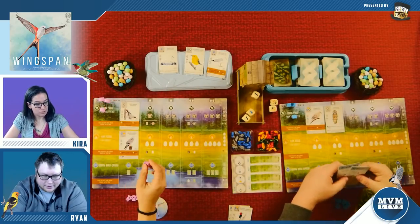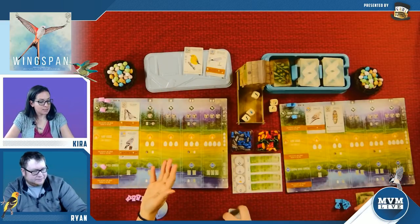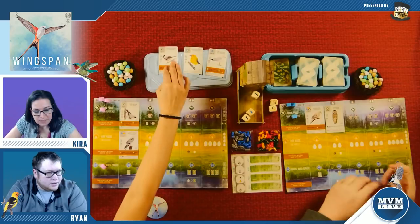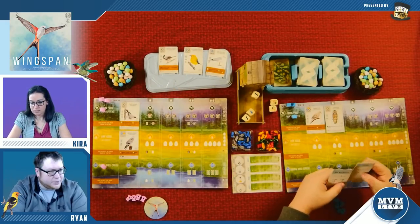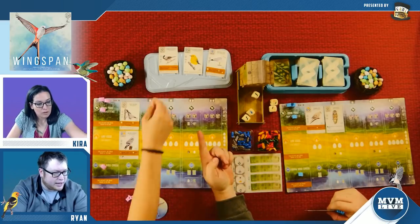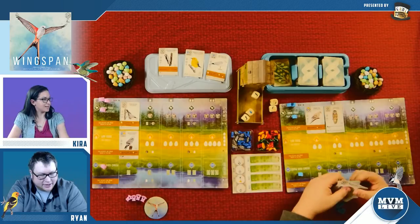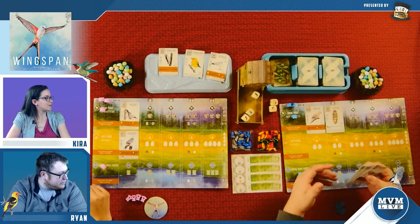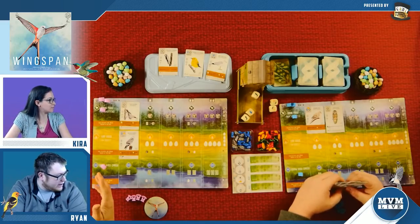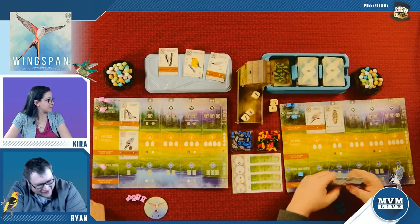I only get to draw one right now, so we'll refill that row. I kind of like that bird — I'm going to draw bird cards and take that new one you just put out. I kind of like this mountain chickadee. It's just funny because I was just at GAMA, at the Retailer Summit, and a friend of the show called me out for liking mean games and beating up on you on the stream.